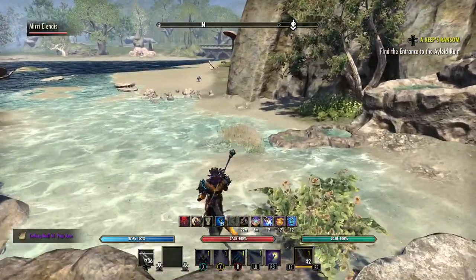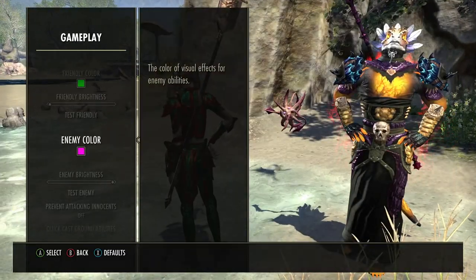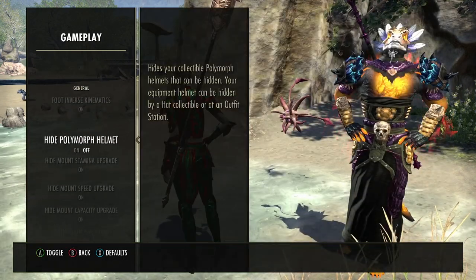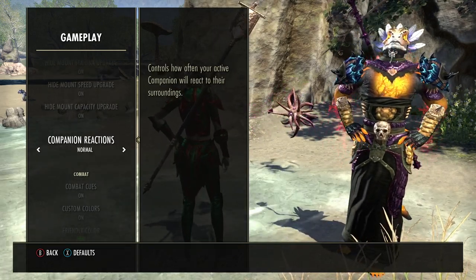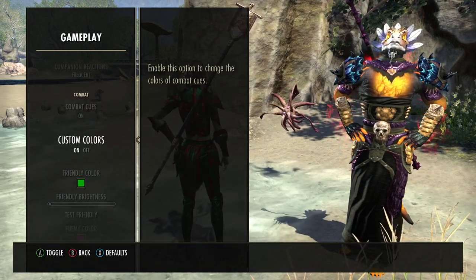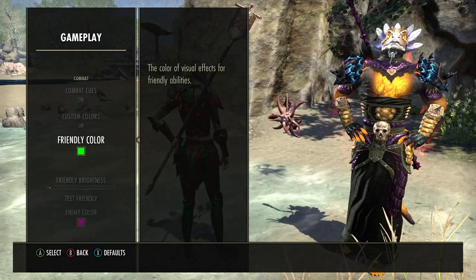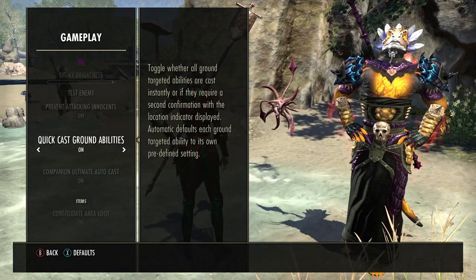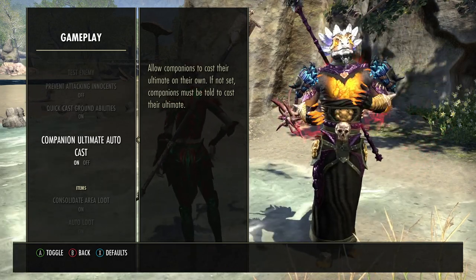So anyway, that's really about it for today for changing the colors. There's lots of customization and options when you go to Gameplay — Enemy Color, you can have everything on. Companion reactions — let's change it to infrequent. You also have to turn on Custom Colors, which is right below Combat Cues. That's when you can do this. I also have on Quick Cast Ground Abilities and Quick Companion Ultimate Auto Cast, so she's going to do that all by herself.